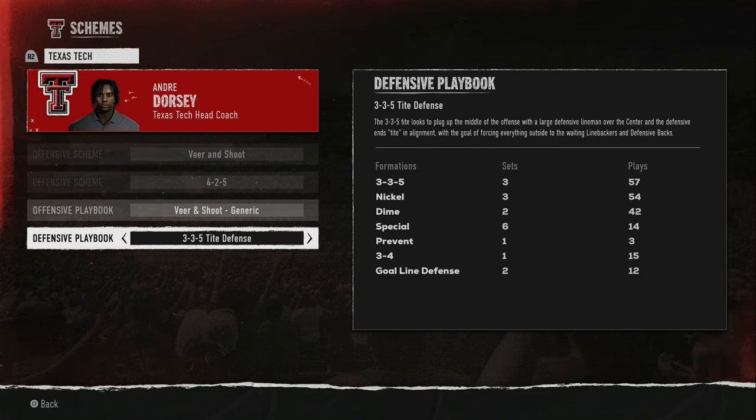We've done defensive breakdowns of the majority of defensive playbooks on the channel — check that playlist. In the 3-3-5 tight, your defensive ends are used more for run blocking. In a traditional 3-3-5 stack it's more of an attacking style — if you have fast defensive ends the 3-3-5 stack is good. If they're not so fast, put them in tight. The 3-3-5 tight puts them head-up over the tackles solely for run support and forces everything outside.